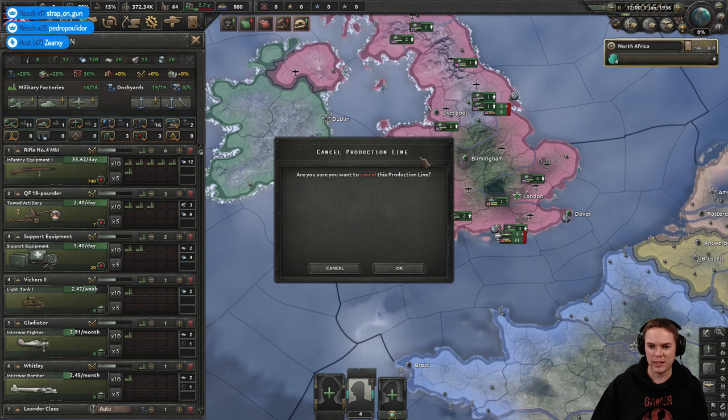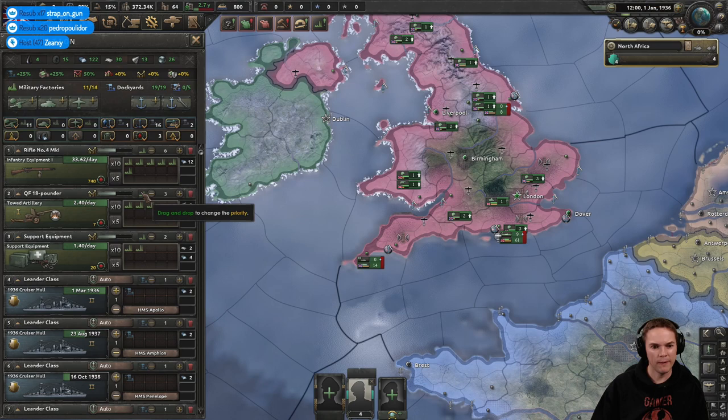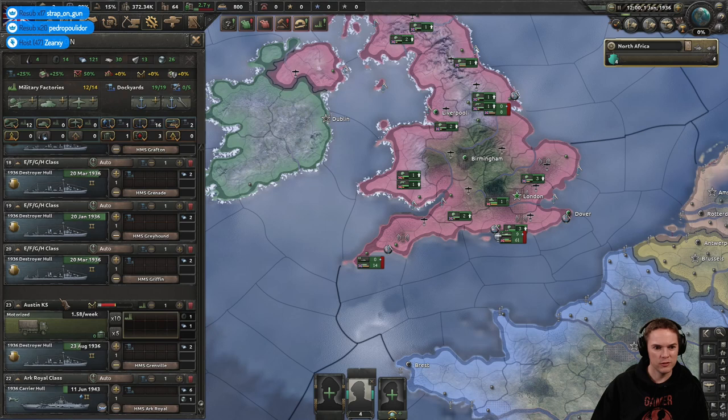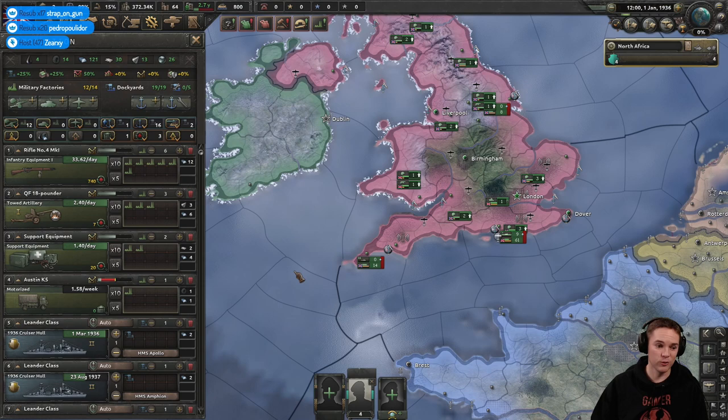We'll have artillery and guns to start with, a bit of support equipment. We'll trash the light tanks — I don't need to make any of these old fighters either, get rid of those. We'll get some trucks going — we've got just a few in reserve and we will be needing lots of those.